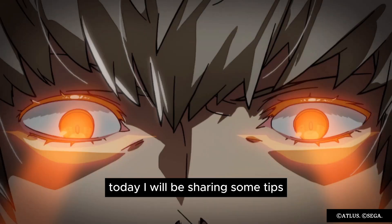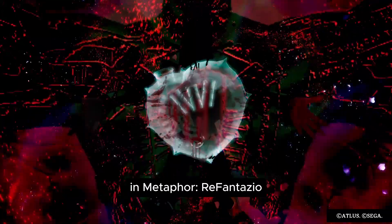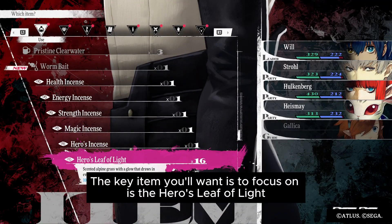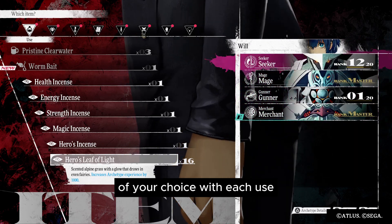Hi, welcome to the video. Today I'll be sharing some tips on how you can level up your archetypes efficiently in Metaphor Re:Fantasio without too much grinding. The key item you want to focus on is the Hero's Leaf of Light, which grants 1000 experience to an archetype of your choice with each use.